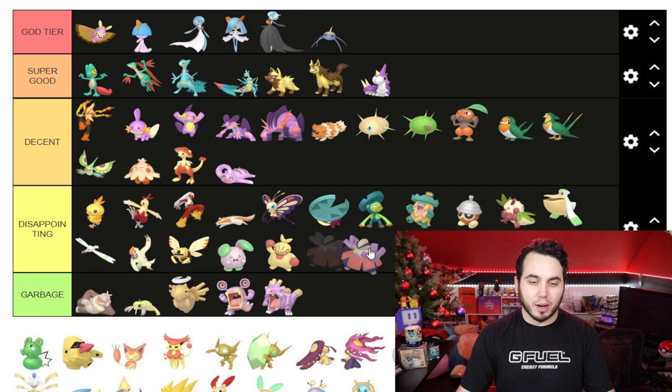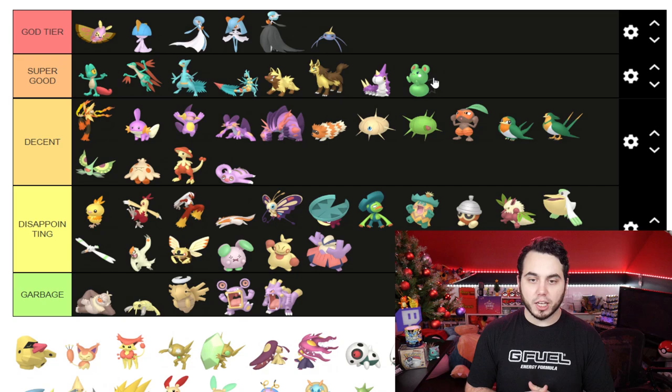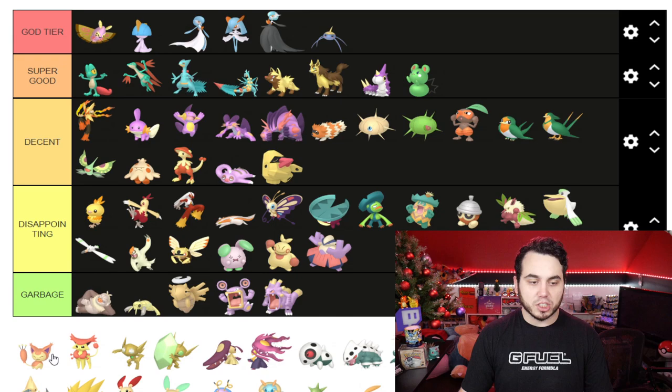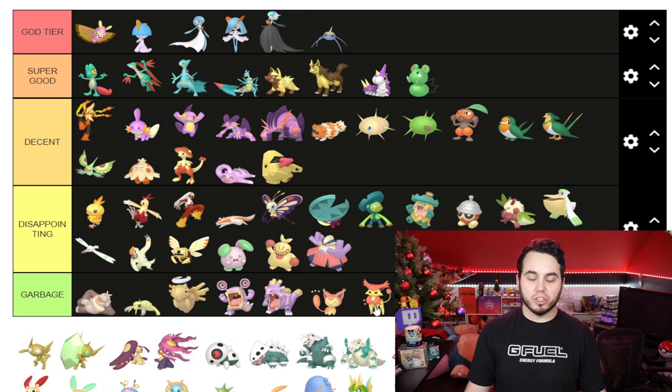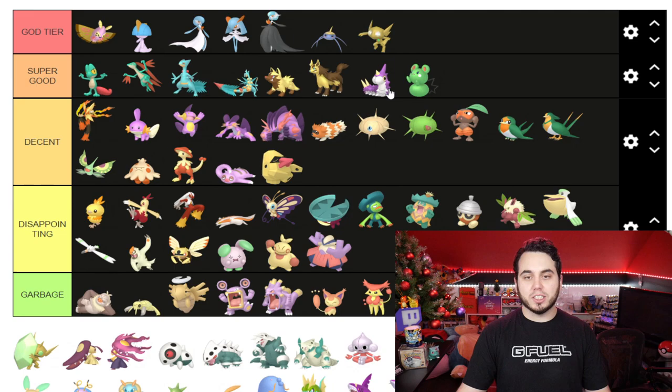Makuhita and Hariyama — I'm not a big fan of these Shinies. Azurill actually goes to Super Good though — I love that green on Azurill, looks super clean. Nosepass I'm gonna put in Decent; nice and gold. Skitty and Delcatty kind of just go to the Garbage section — they're just really meh Pokemon with really bad Shinies.